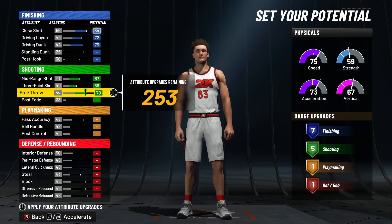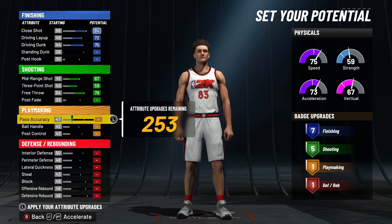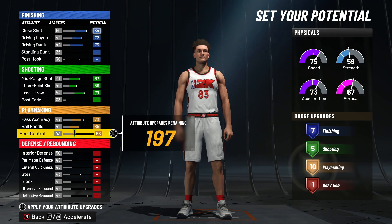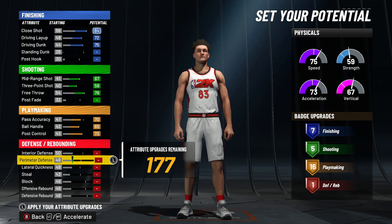You max out mid-range, three-point, and free throw. So you get five shooting badges, which isn't the greatest. But you'll be able to hit consistently if you know your jump shot. Put your pass accuracy to 70, max out ball handle, and max out post control. You get 16 playmaking badges, which is pretty solid for a power forward.